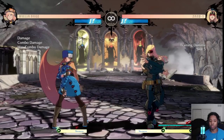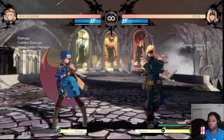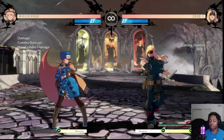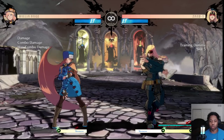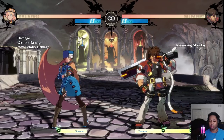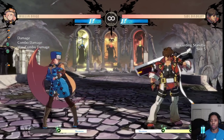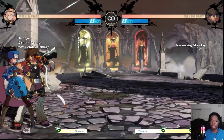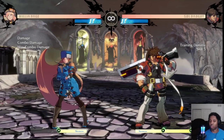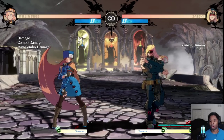These characters present unique challenges because since they have a resource, the game changes based on how much resource they have left and whether they're using it. As opposed to standard characters like Sol, who is pretty straightforward - we know he has good buttons, what has advantage, what doesn't, ranges to stay outside of or inside of.